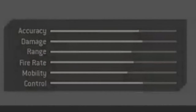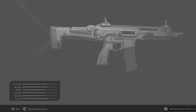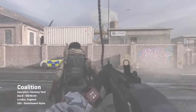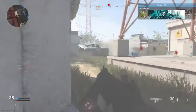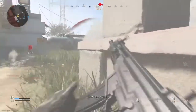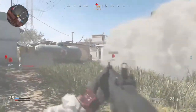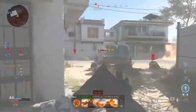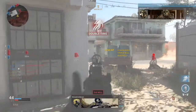Out of the other ten assault rifles, looking at the stats, the Kilo 141 is in sixth place in accuracy — comparable to the RAM and the Grau — sixth place in damage, also comparable to the RAM, and sixth place in range, comparable to the M13. It's in fifth place for fire rate, fifth for mobility, and third for control. Right off the bat, the number one thing that stands out about this weapon is how easy it is to control during fire and its flinch resistance when getting shot.